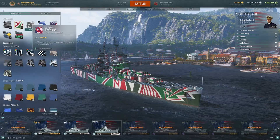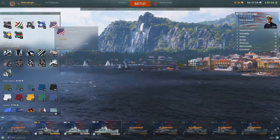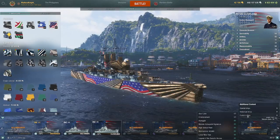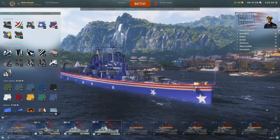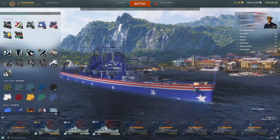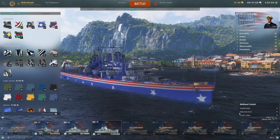You also have this weird one — I don't know what this one is or why it exists, but it exists. You have this really Americanized one, and then an even more Americanized one. If you want to see what the Azur Lane one looks like normally, there's another American one. There's a lot of America on this ship. Anyway, let's go into a game and talk about the ship more.